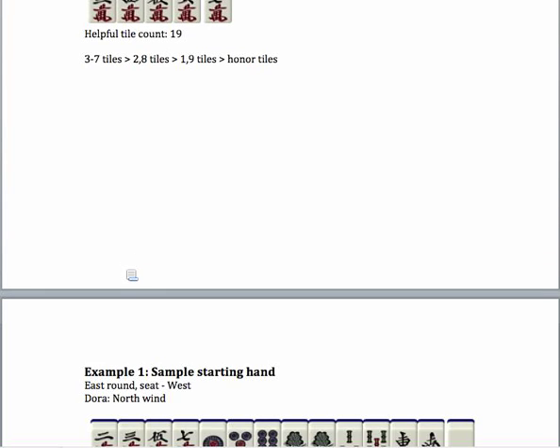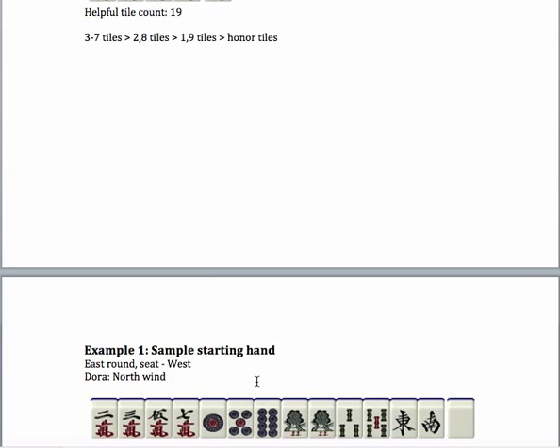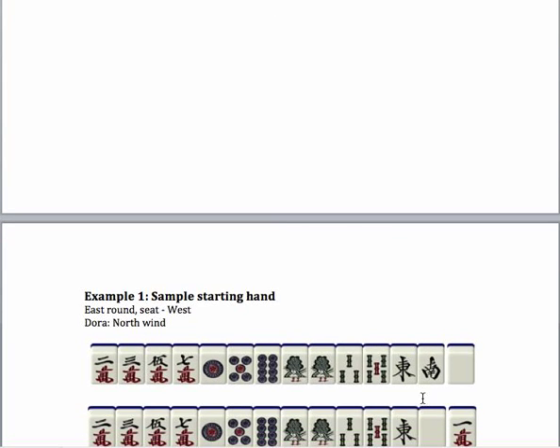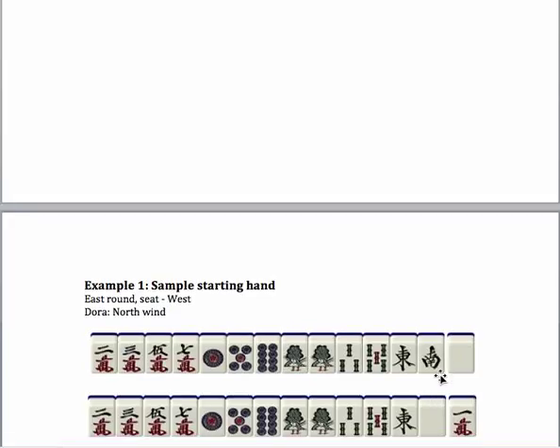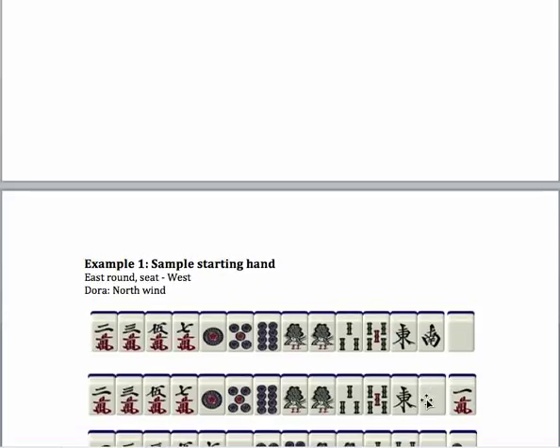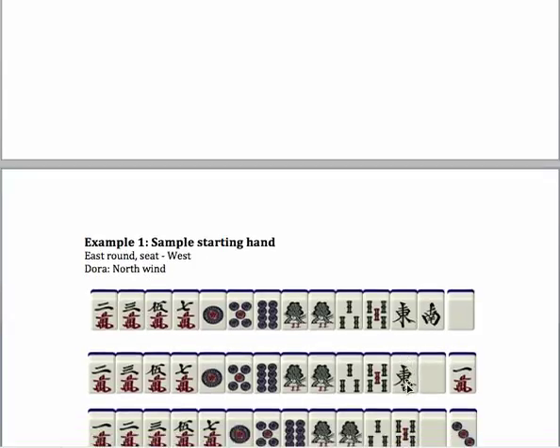Let's look at this idea in some example hands. This first example is something you might see as your starting hand. Let's say the south tile isn't a yakuhai, so your first discard would probably be the south wind because it's an honor tile and it's not a yakuhai. A yakuhai would be your own wind, the round wind, or a dragon tile. Now let's say you draw one of the character tiles after discarding the south wind. Because honor tiles are really hard to use, even though east and white dragon are yakuhai, you would probably just want to discard one of those.